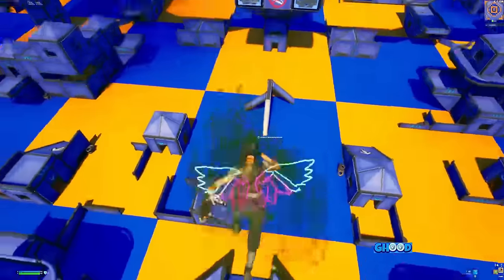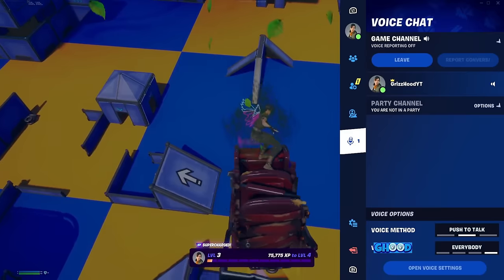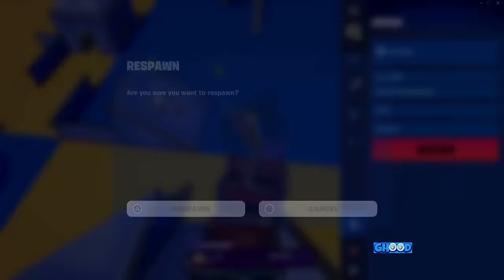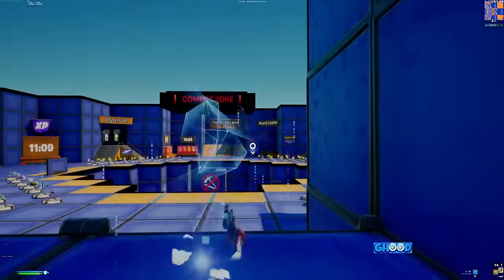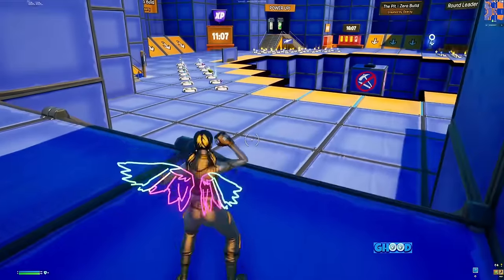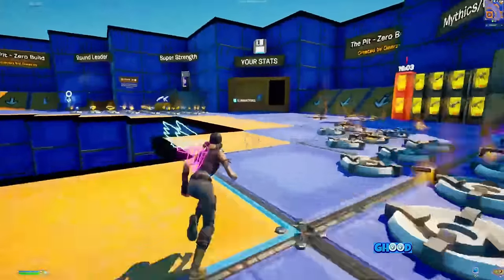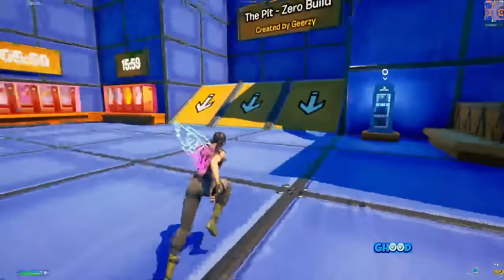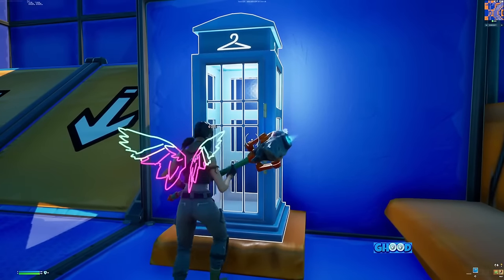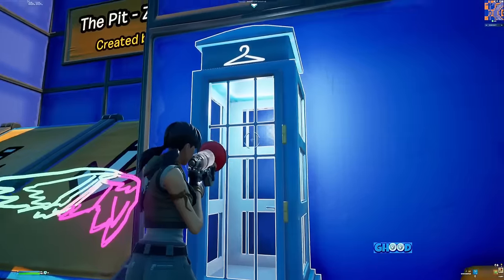Quickly go ahead and hit respawn before you hit the ground. As soon as you load back up, you should load directly back on the base. The next step is to hurry up and find a phone booth — the phone booth is going to be right here.